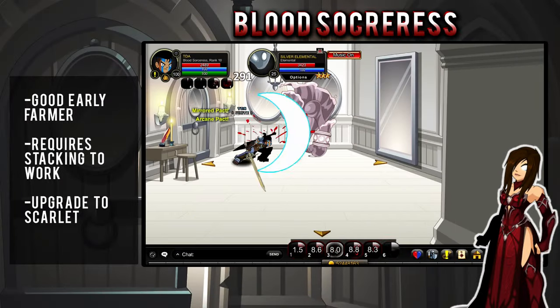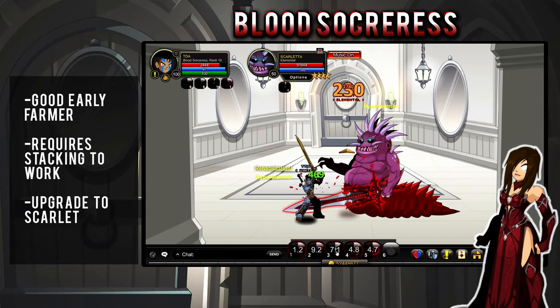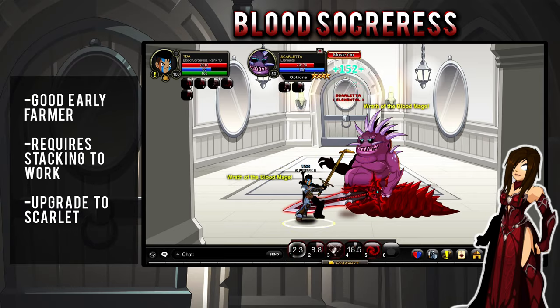This class is a decent farmer with good sustain and it can be upgraded into a better version while you're at level 50. It drops from the boss in Tower of Mirrors. Don't worry, there are usually people fighting it on populated servers.